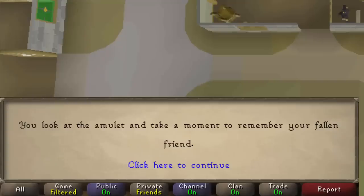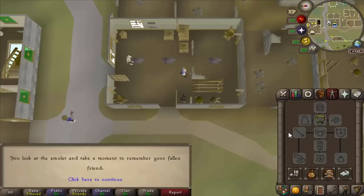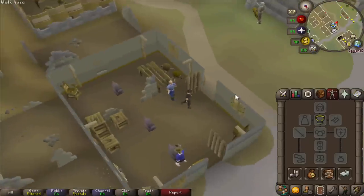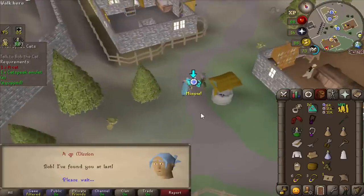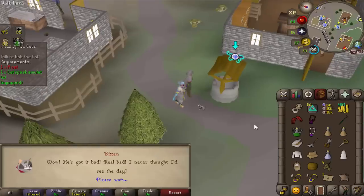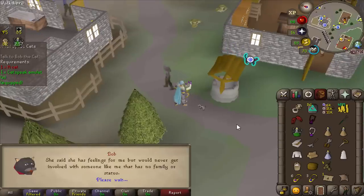Oh my god, I'm an idiot. Bob's dead. Bob's dead on this account. I've been looking for like 20 minutes trying to find this guy. I found him using my pure. This has been a headache because I can't locate him with the amulet, so I have to hop worlds and run around looking for Bob.